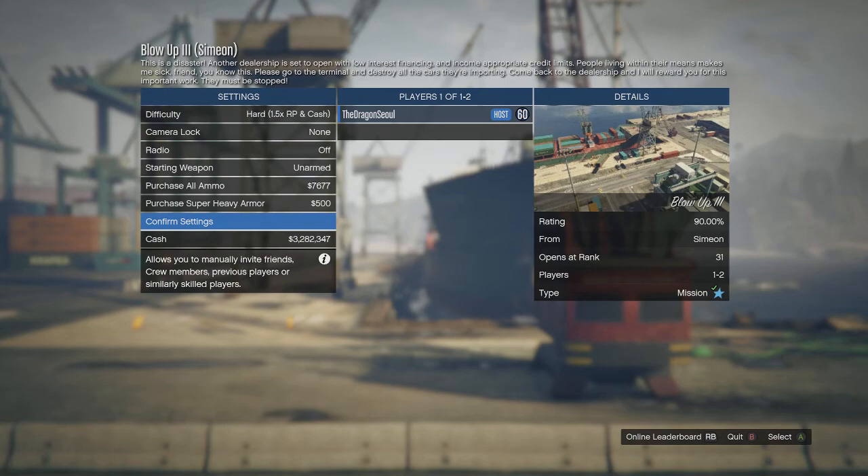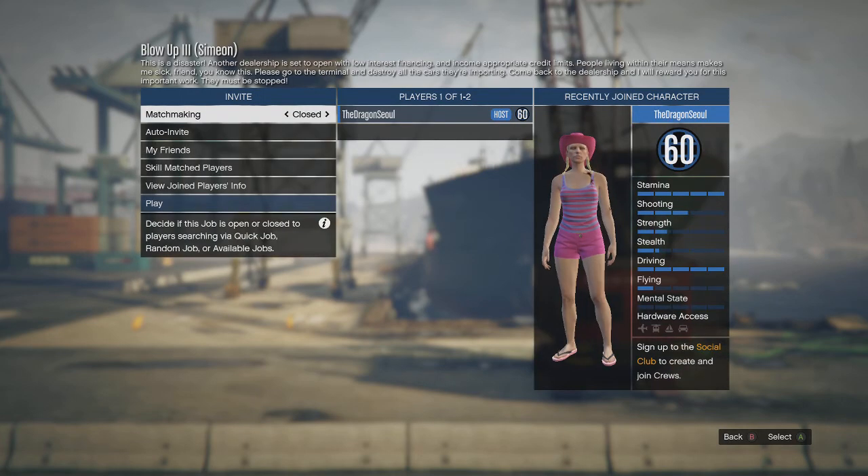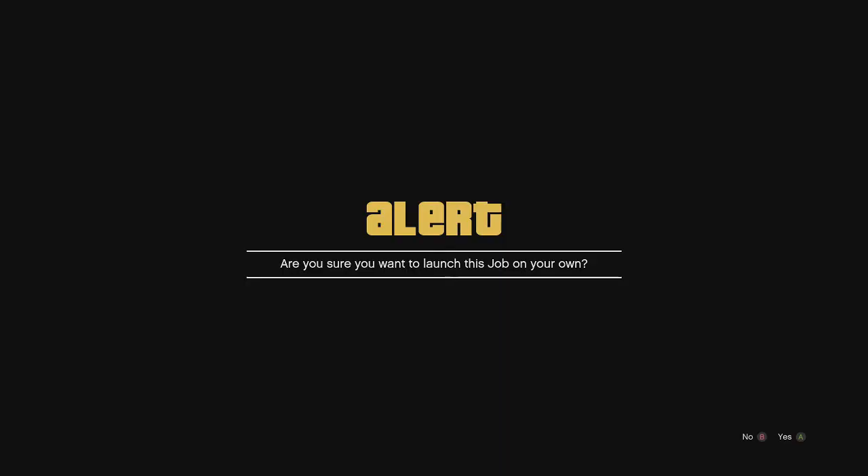We're going to be playing Blow Up 3 in GTA Online. It is a mission given to you by Simeon. We'll go at it on the hard difficulty setting. We'll only need our pistol. We'll go solo and free aim. So let's begin.